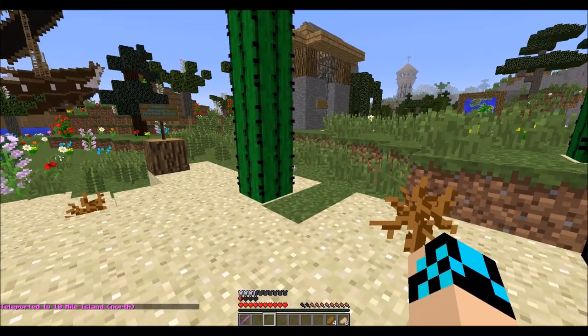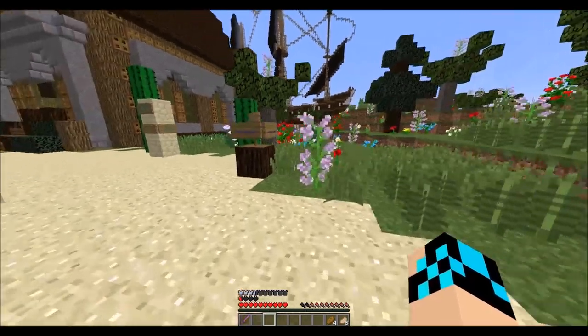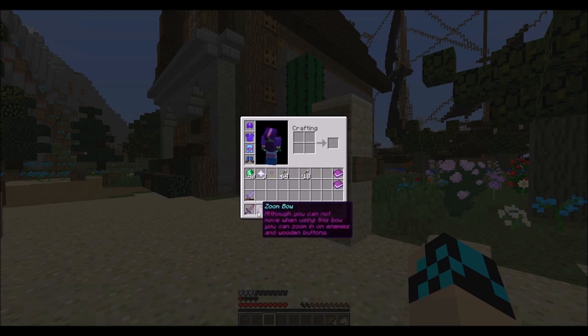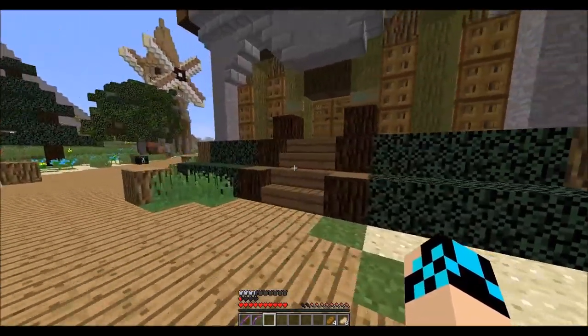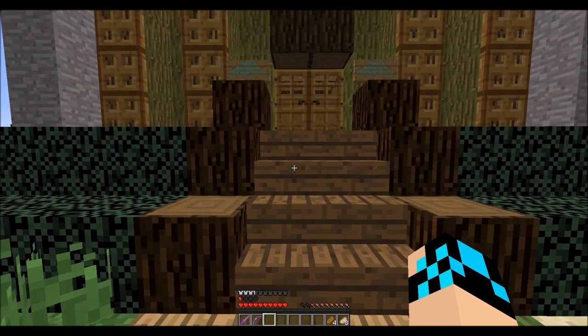Well ain't this just neat. The King's Advisor Meeting House. Set the ol' spawn point here. I do want the Zoom Bow in my inventory — I really don't need that anymore. Just a brief inventory sort. The King's Advisor. Let's go see what he has to say, in a very deep and baritone way.